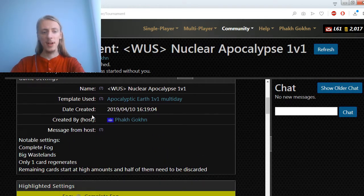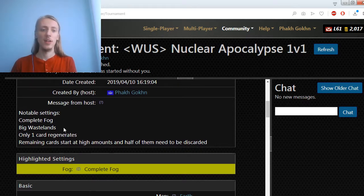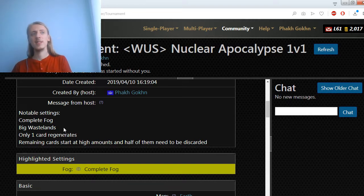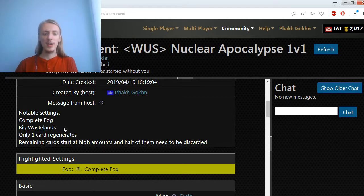This time around I actually did list the notable settings in the message from host. While playing this template, it is important to see that complete fog is on, big wastelands are all around the map, there is only one card which players get which is reinforcement, and remaining cards start at high amounts and half of them need to be discarded.